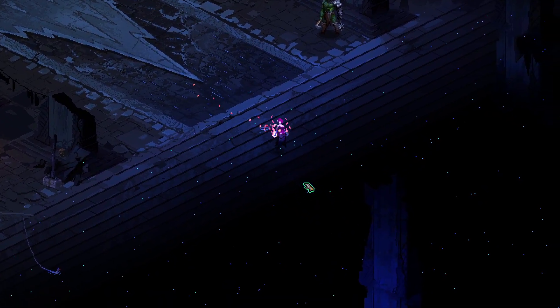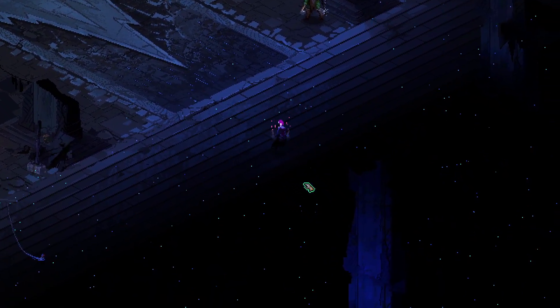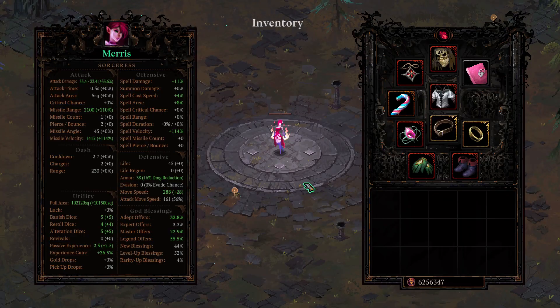I'm going to run through the first five minutes of a run and talk about the key intervals of the waves, because the first five minutes pretty much set up the rest of the run. If you don't hit core blessings by the slime wave I would usually reset — for example if I don't have Milady or if I didn't have Shatter, I would reset.